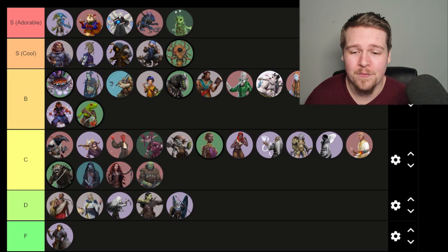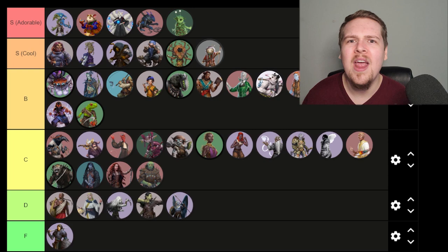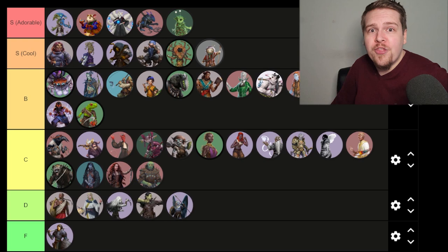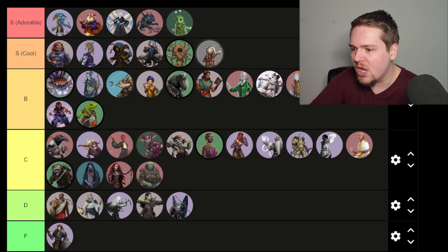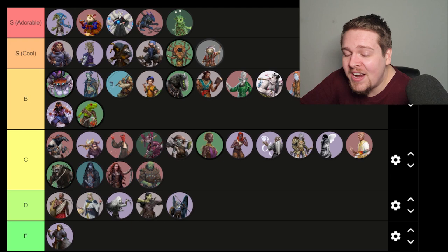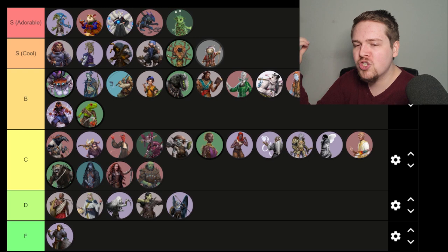Poppets — S tier for cool. I think the poppet is a super underrated ancestry. Sure, everybody talks about the poppet because you can play a living teddy bear, but people do not put enough thought into how cool you could make a poppet. You don't have to be tiny — you can be small, you can be a large toy soldier. Beyond that, the story behind a poppet can be so dark and so interesting — you're effectively a ghost given form sometimes. You can be a ghost given form, or similar to a robot that's programmed and built for something with no idea why. There are so many directions you can take a poppet player character, and that's what gets it S tier for cool.